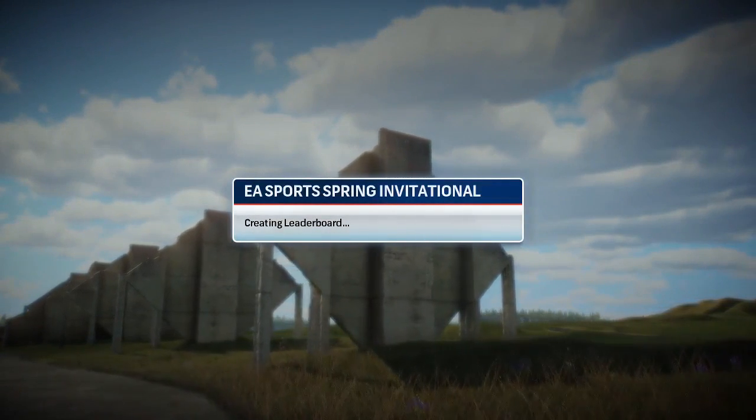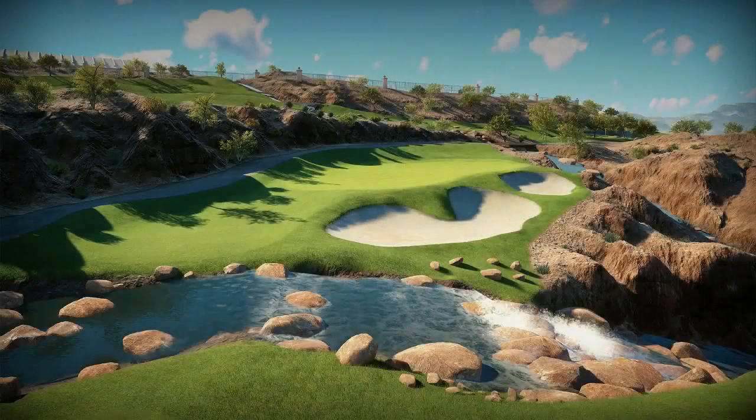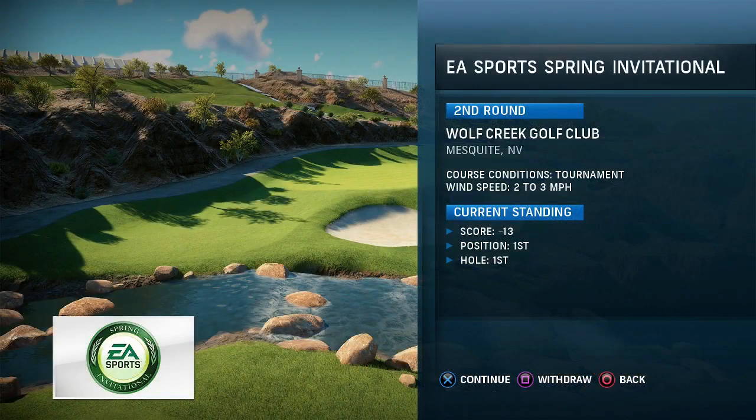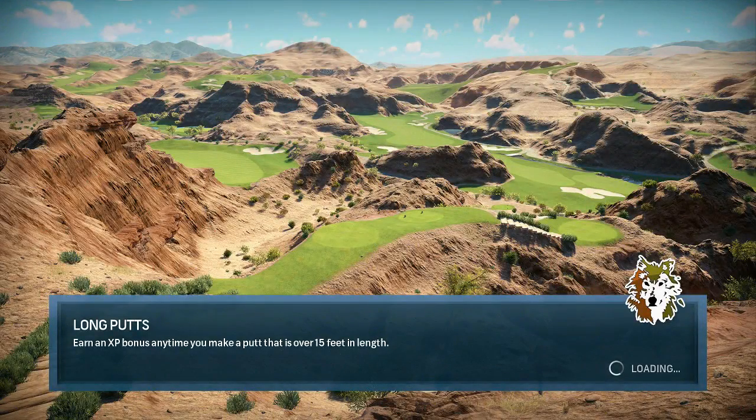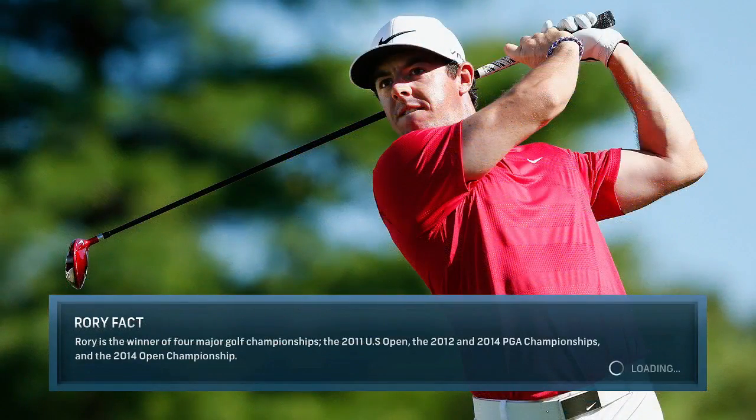If I remember correctly — it's been more than a week since I did the first round — I think I'm on about 13 under par, in first position. We are playing the full 18 holes at Wolf Creek. This is the course that's been put in to replace the Masters. They lost the license to use Augusta, so they've replaced it with this EA Sports Invitational event. It's okay, not ideal, but it gives you a chance to play a major at Wolf Creek, which is always pretty cool.